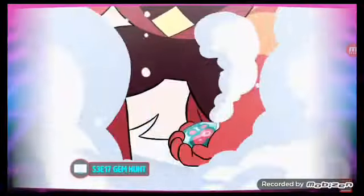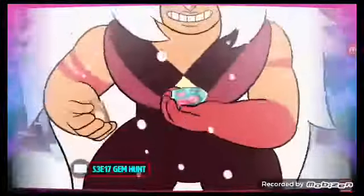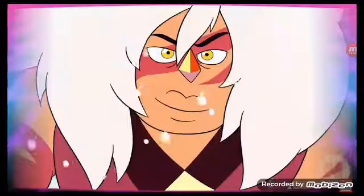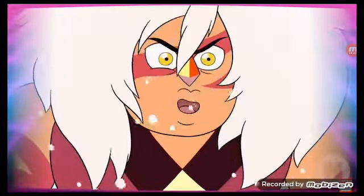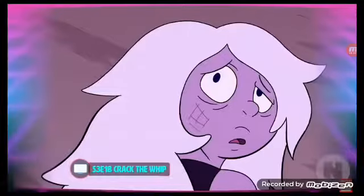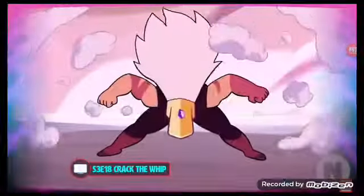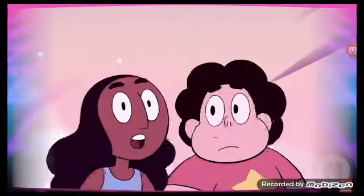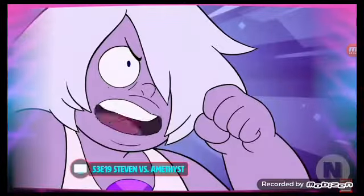Steven learns more about the gem war when the corrupted centipedal draws out what happened prior to its corruption. Connie, who's been getting sword fighting lessons from Pearl and is crazy good at it, gets to go on her first Crystal Gem mission and encounters Jasper for the first time. Jasper has been building an army of corrupted gems. The Gems take action against Jasper. Amethyst gets her butt kicked and is nearly shattered, until Steven and Connie fuse and form Stevonnie. Amethyst takes this defeat personally and trains with Steven to become even stronger, and both learn new abilities while becoming closer friends.